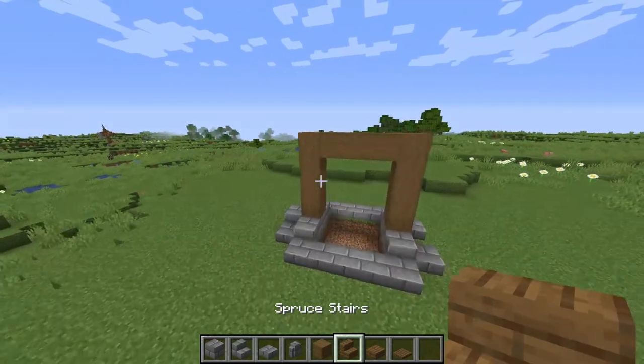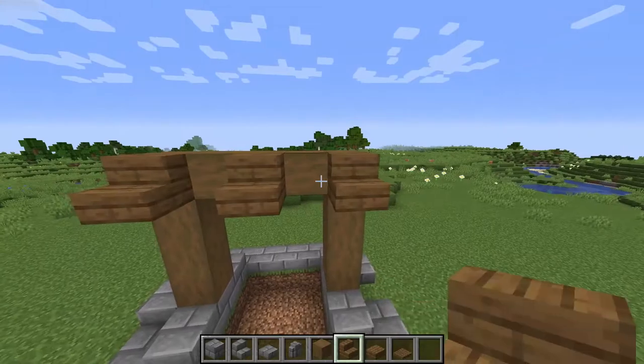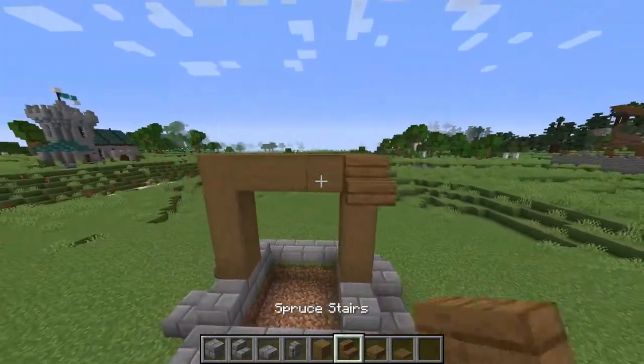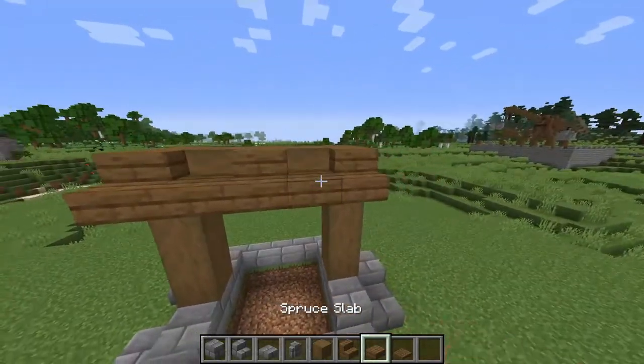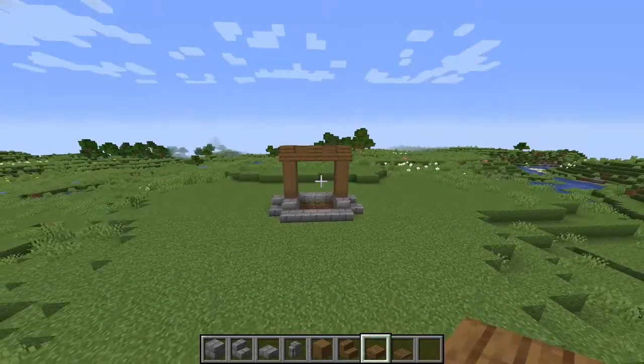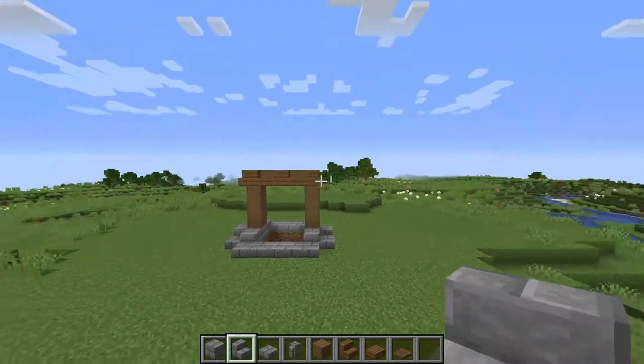Then take some spruce stairs, place one in the middle and on the end, and fill slabs in between those. Repeat that on the other side and you should have something that looks like this. Now moving along to our roof section.